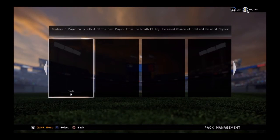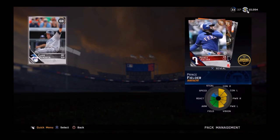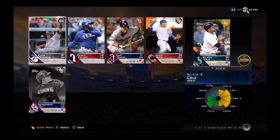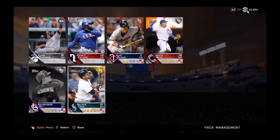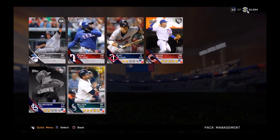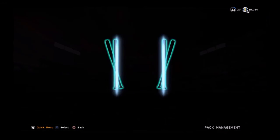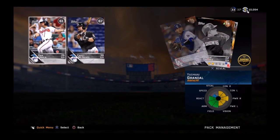You already know what we came here for — the five packs, let's get it rolling. We pulled two silvers and a gold, and Nelson Cruz from the Seattle Mariners — that card goes for about 5K. Javier Baez and everybody else was pretty standard. The Nelson Cruz was pretty solid — let's see what we can pull in the next one.